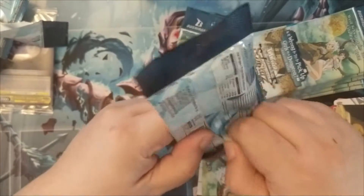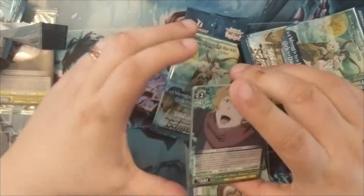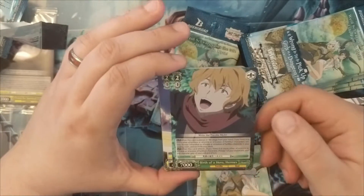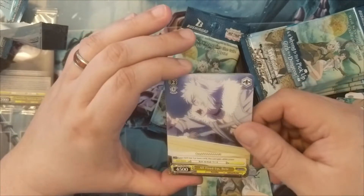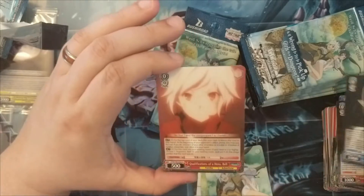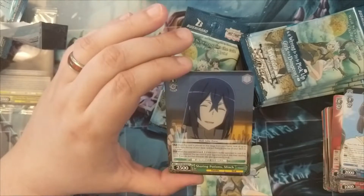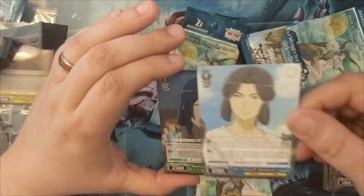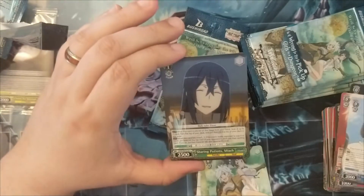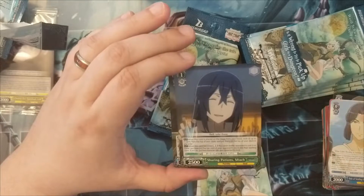There's some pretty cool stuff. I think there are voice actor signed cards in this set — I don't know if I'll get one; I think those are case hits and I didn't buy a whole case. Hermes is a god, and there's Freya — she's a conniving goddess who likes Bell. Miyake — that's the healing god. I think another goddess here is the one with the swordswoman girl; she's very good with swords.